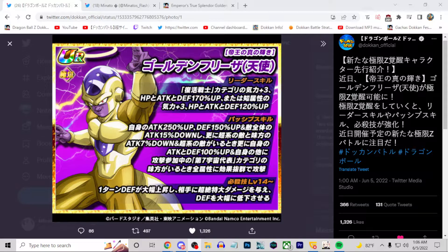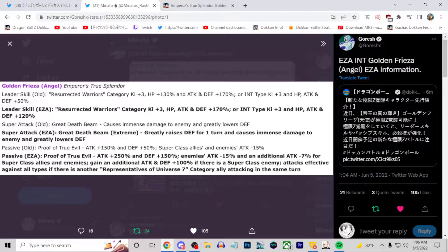What is going on everyone, it's me. We finally have the details for INT Angel Golden Frieza EZA. I'm going to freeze this — looking at that 250% attack, I don't know, this guy already seems like he's going to be very, very strong. I'm very excited to see how his EZA is going to end up looking in-game. His details are looking pretty fantastic. We have translations from Goresh right here about what the unit does, so let's go through it.